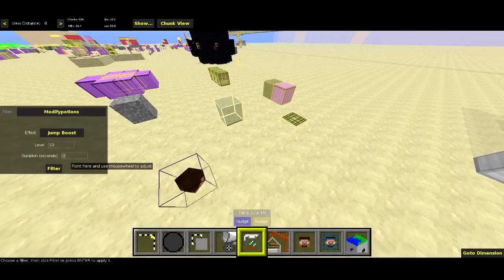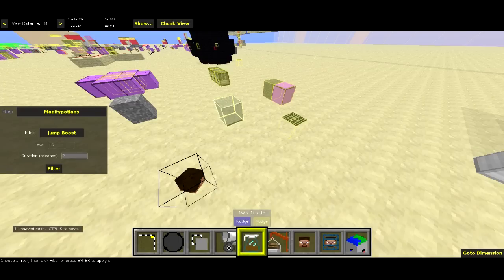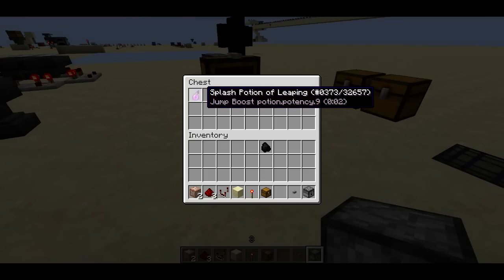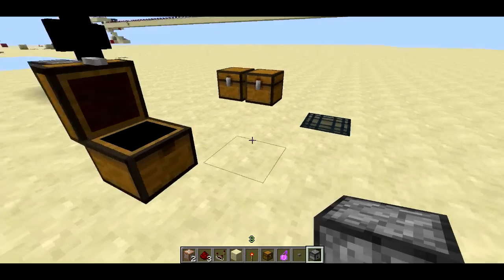The duration has to be at least 2 seconds. I found that if you have it at 1 second, it doesn't work — the potion actually just doesn't work. I don't know if it's a bug or what. But anyway, we'll hit filter and that'll make the potion a level 10 jump boost splash potion. I'm going to save this and head back to Minecraft. Now if I look inside the chest, we'll see we have this splash potion of leaping, jump boost, potion dot potency 9, and it's got a duration of 2 seconds.